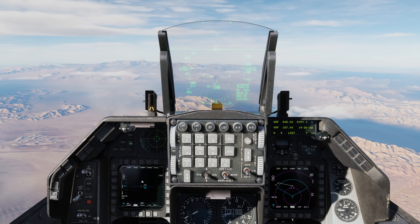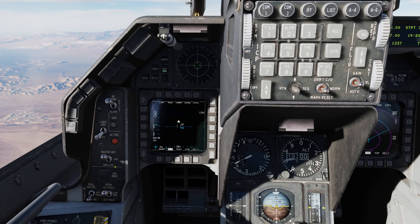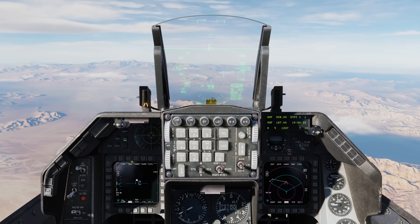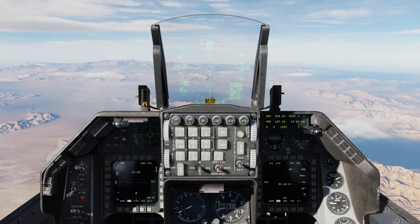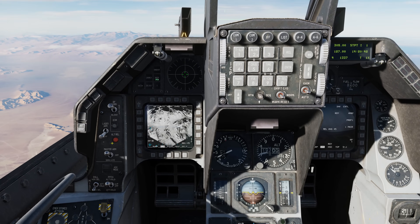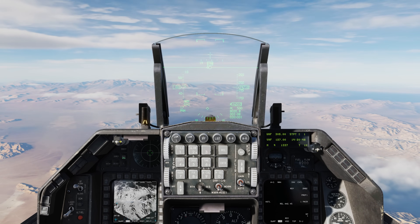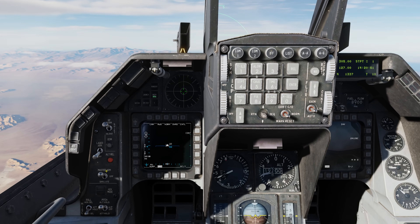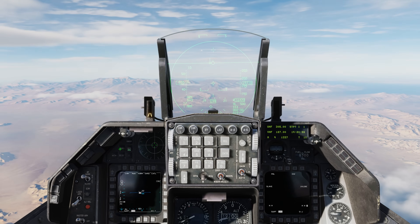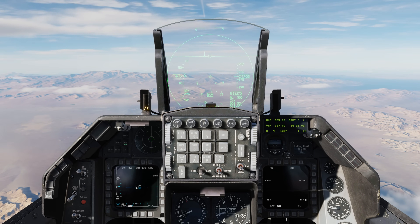The last air-to-ground item today is the inclusion of the alternate weapon release button, which is the red button on the left auxiliary panel. This works for both air-to-air and air-to-ground. For instance, in air-to-ground master mode with manual release set to pairs, you can hold down the red button and release a couple of Mark 82s. Or in MRM mode, hold down the button and launch an AMRAAM. It may not see heavy use, but for the sake of completeness we wanted to make sure the button was always functional.